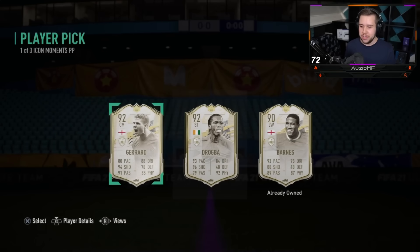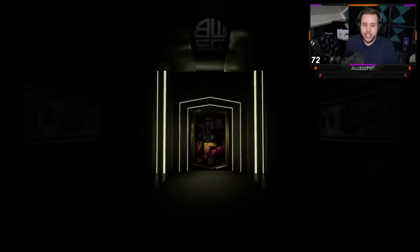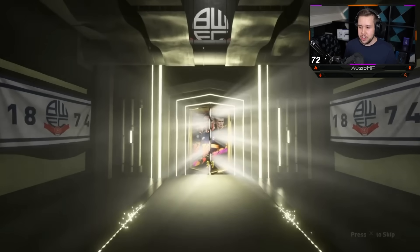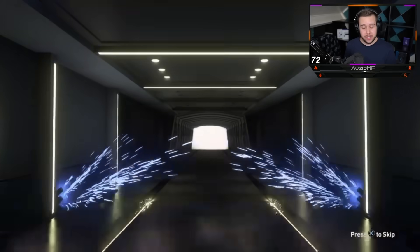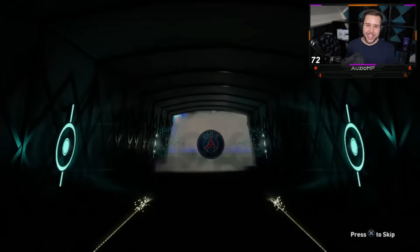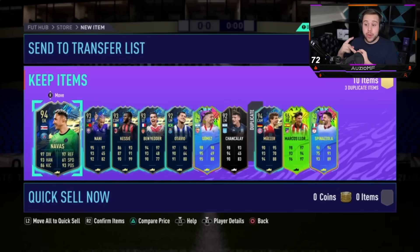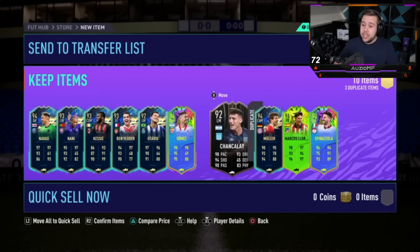This guy's got a casual 98 CR7 chilling on the bench — literally just casually. What is he going to get out of the 92 plus? Team of the Season. You already know who it's going to be. As soon as you see the flag there's only one person. What else is going to be in the pack? We see a Llorente, which is nice. We see a Gomez. And that's pretty much it — no 98 overall and definitely no 99 overall.